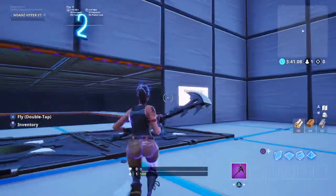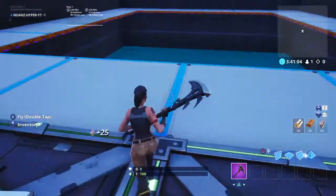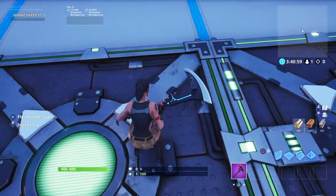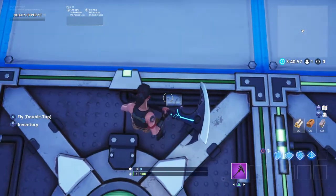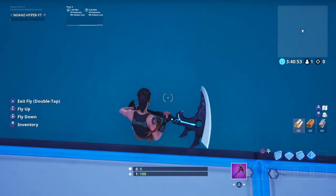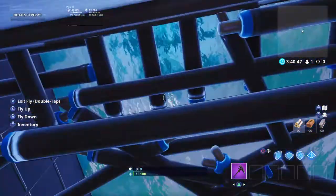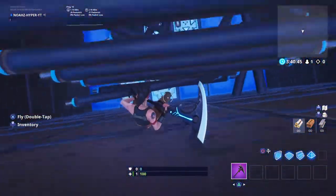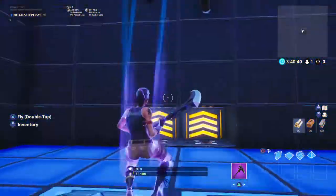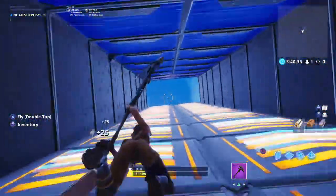Congratulations on that one. This one I'm not actually gonna do, I'm just gonna show you how to do it - you're meant to line it up, just in between these two. Look, you can actually go down this little finger. People are gonna wonder why there's just two random balconies there, but yeah.